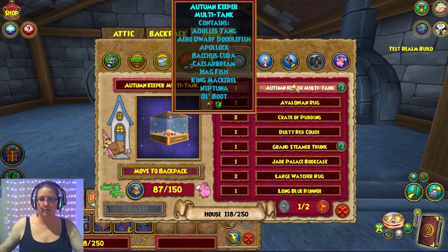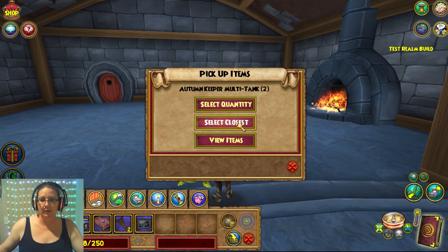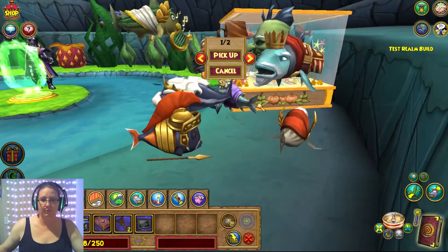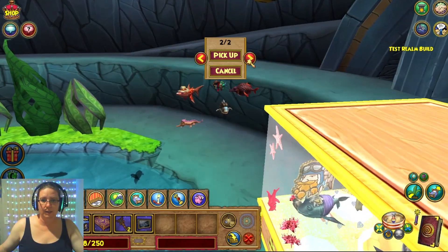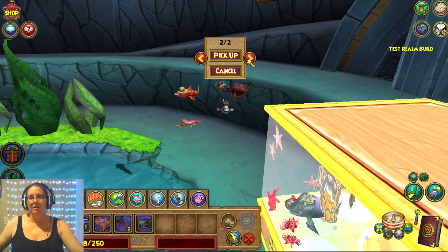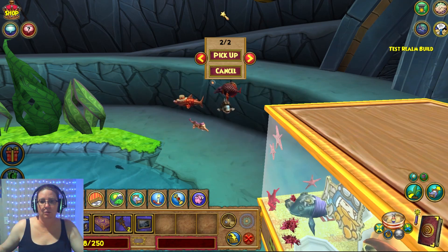Let's just say I want to put the autumn keeper multi-tank in my backpack. Select quantity, select closest, or view items - customs. And then it flashes. Which one? This is great. No more picking up the wrong thing. Oh, this is glorious.